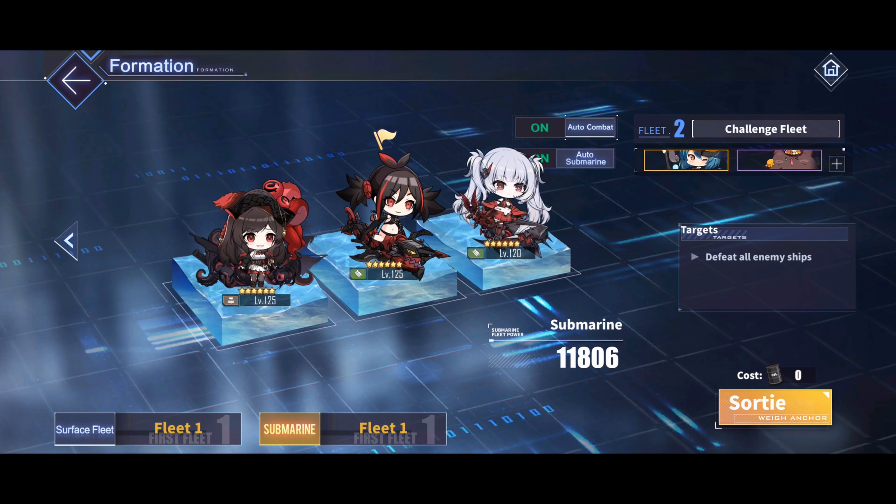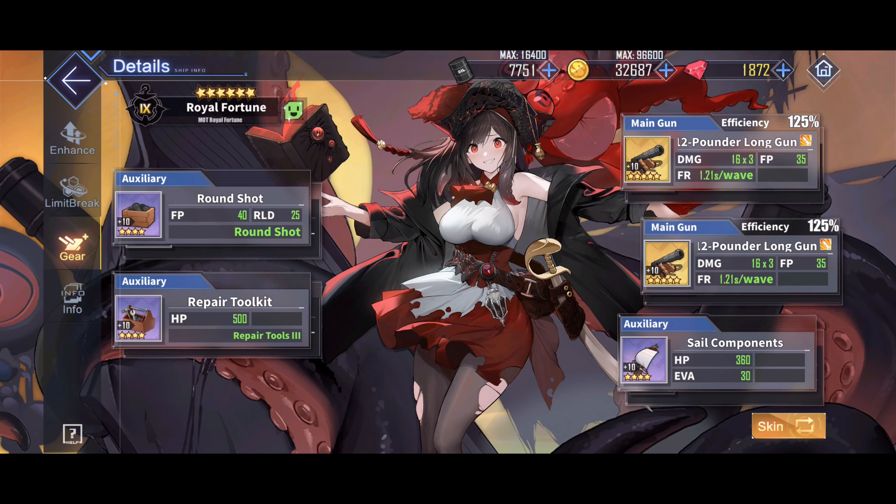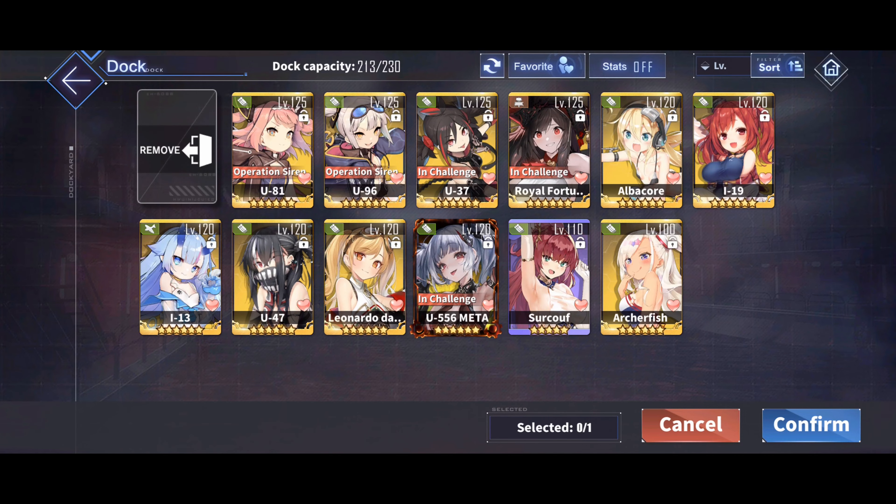That's why there are two different synergies going on in this fleet. As per usual, and disappointingly, subs are absolutely useless in this battle. The only submarine that actually matters is Royal Fortune, because she does decent damage against light enemies more than other subs. Besides that, go with whatever subs you like.